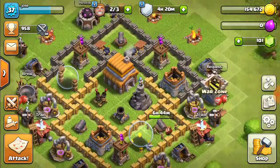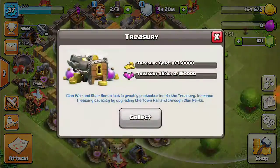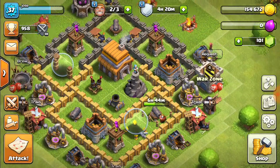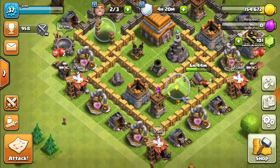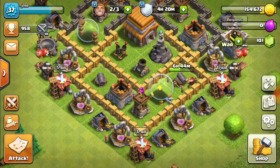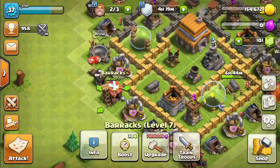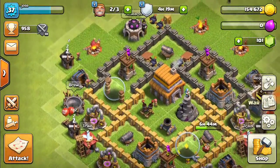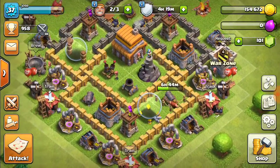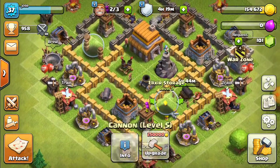It doesn't really get you that far — a thousand gems sounds like a lot, but it really doesn't get you that far, as you can see from this video. It doesn't really get you that far if you're Town Hall level 5. I got some stuff more upgraded, I got my wizards now so I didn't have to wait a day for that, and I didn't have to wait a day for my mortar or four minutes for my elixir storage.